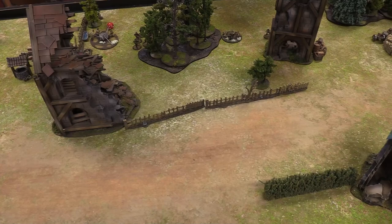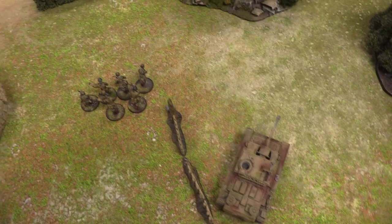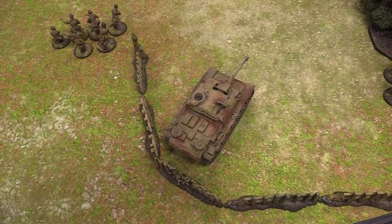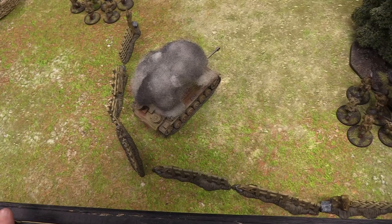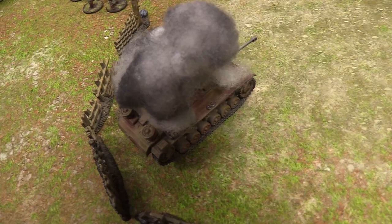In Bolt Action there are no toughness values — instead there's a damage value. For a medium tank it's a 9-up on d6 to damage. Josh gets minus one for long range, plus one for armor facing, plus five from the medium AT gun versus armored targets — so he needs a 4. He rolls high enough to penetrate — and on the vehicle damage chart rolls a 4-up: the tank is knocked out and destroyed! A 276-point unit destroyed by roughly a 70-point AT gun.